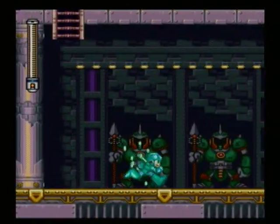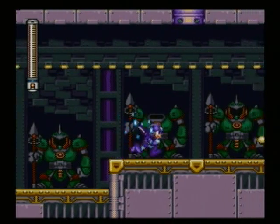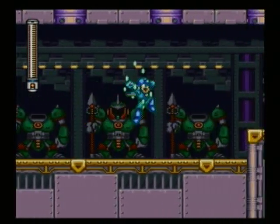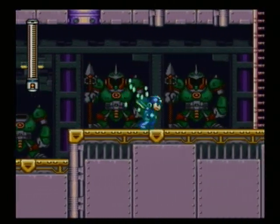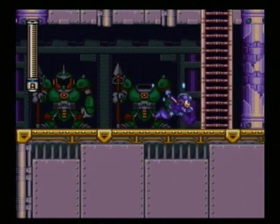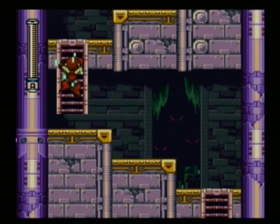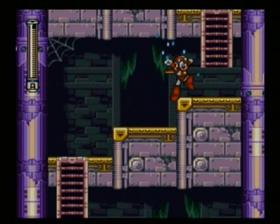Mega Man 7 is certainly not anywhere near as hard as Super Ghouls 'n Ghosts or Ghosts 'n Goblins. Now these guys — the first and third of this set of armor, the head will drop off, and also the second helmet of this armor will drop off and attack you. The thing about these crows is they take a lot of damage, and if they hit you they laugh at you. Little jerks.